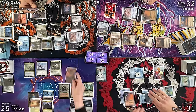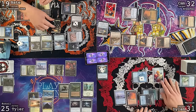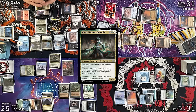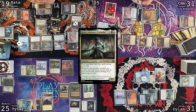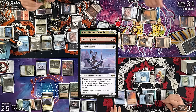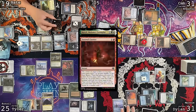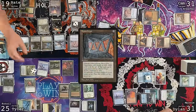Cam attempts to cast Ragavan but Nate shows Mental Misstep — Cam backs off. Cam passes. Untap upkeep — missed a couple Bergy triggers — pay for Pact of Negation. Dylan draws, goes to combat with Mercurial Spell Dancer at Tyler and Malcolm at Cameron. Damage triggers: put a counter and loot. Someone flashes in an Orcish Bowmaster. Bowmaster ETB: shoot the Quirion Ranger, loot, draw and discard Spell Pierce.